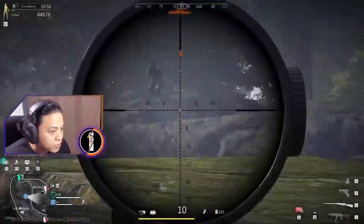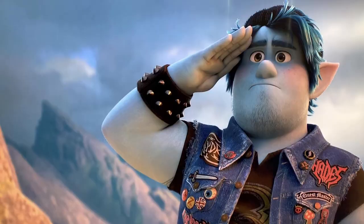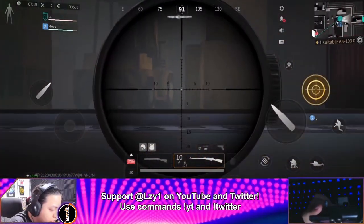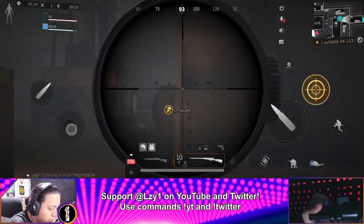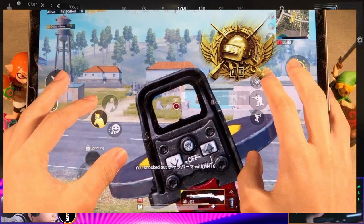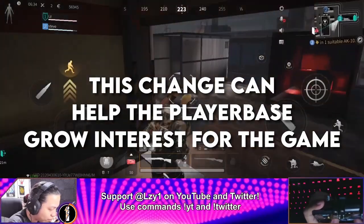Number nine: controller support. To all my mobile gamer viewers, I salute you — it takes a lot of skill and practice to be genuinely good at shooters on a mobile phone. For those who aren't four, five, or six finger gods, adding controller support would be a great addition. This would broaden the range of input options available to players and make Lost Light more accessible overall.